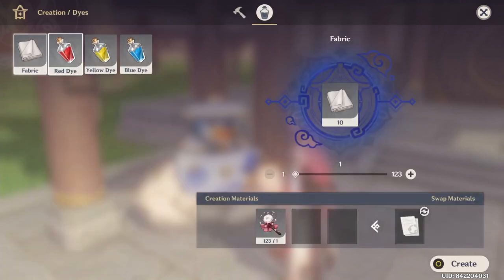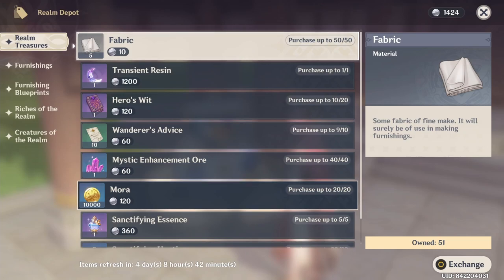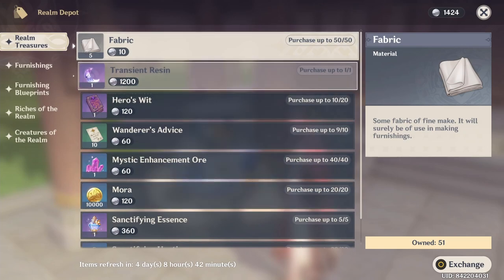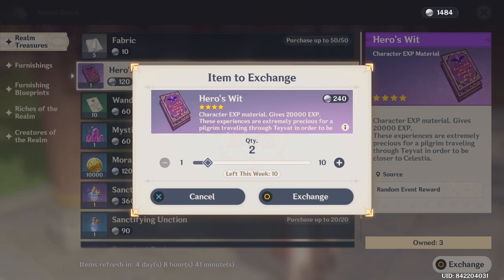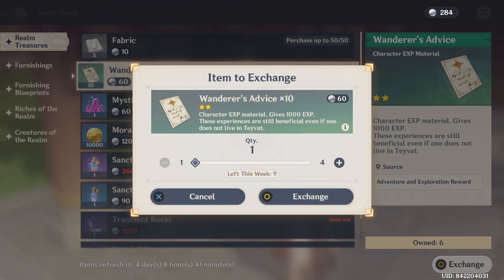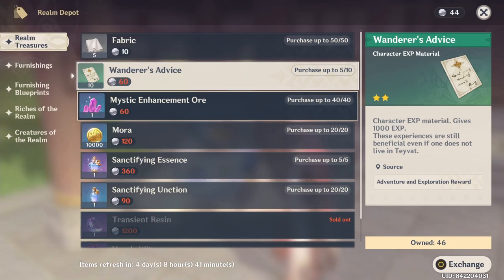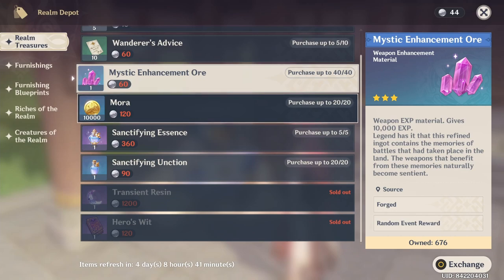The realm depot is the best part of the serenity pot. First, you get transient resin — basically fragile resin — one per week with a 14-day timer, so make sure to use it before it expires. You also get 20 Hero's Wit every week and 100 Wanderer's Advice. You can buy ore if you need it, and there are artifacts available too — just buy whatever you need.